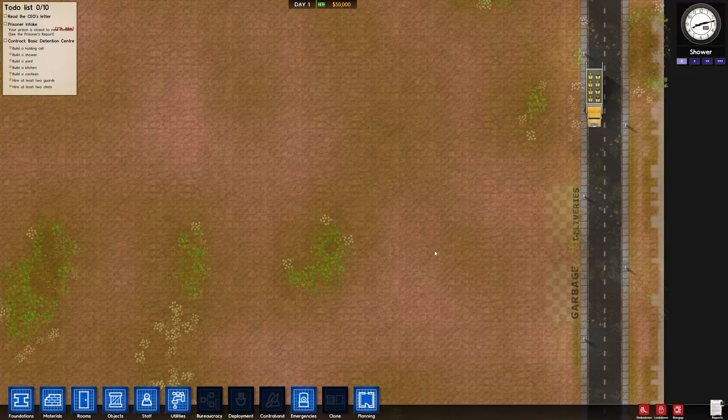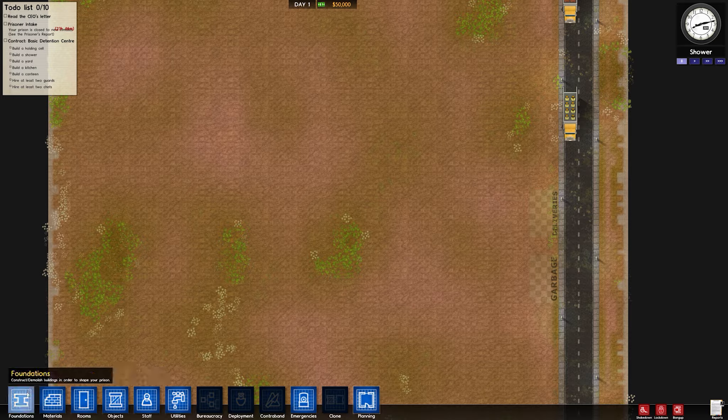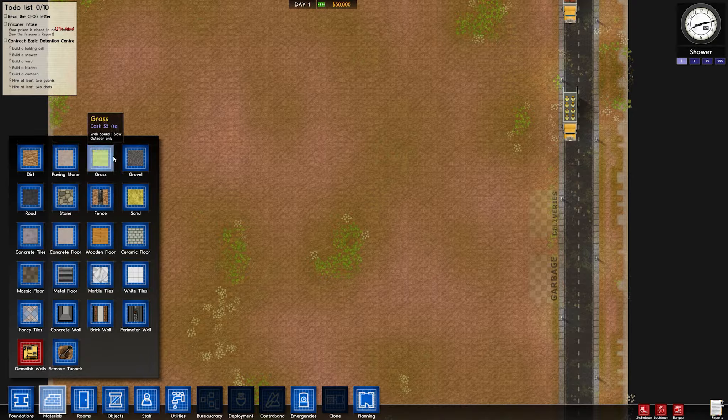A good thing to start with is the planning tool — you can plan your walls, objects, and pathways. To make each building you need to do foundations first after planning, which costs a lot. Under materials you've got different floor types — indoor and outdoor, dirt, pavement, grass — with different costs depending on luxury level. Then for walls: brick wall, concrete wall, and a perimeter wall which is very expensive. You can also remove tunnels, which is a feature they've added.